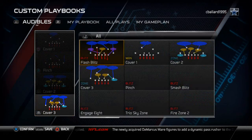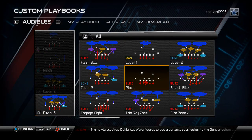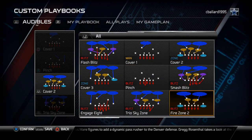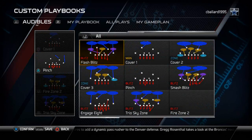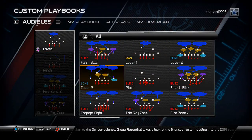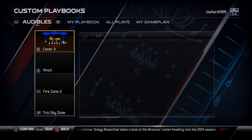The next defense I set up is the 5-2 Normal. I like to use Zeddy's 5-2 scheme here with the Trio Sky Zone, a little bit of Z Files Fire Zone 2, the Pinch, and the Cover 3 as the other play I put in here.